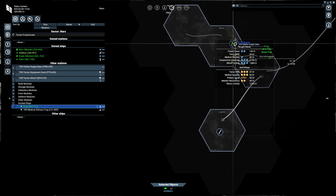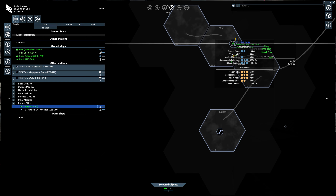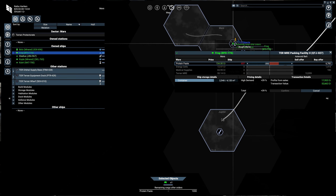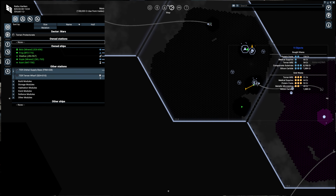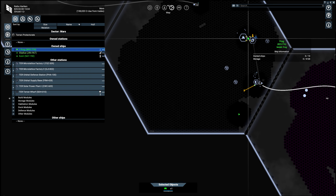So what you can do is just right-click on protein paste. We select our frog and drag it all over — it's going to cost 94,000. Confirm. And then you go up to the buying person, also right-click, select the frog, set the amount and slide it all over. This will get us 138 credits with a total profit of 47k for that run. Then hit confirm. And that is the first way of trading. I'll show you a second way as well, but first let's take a look at the frog in action.